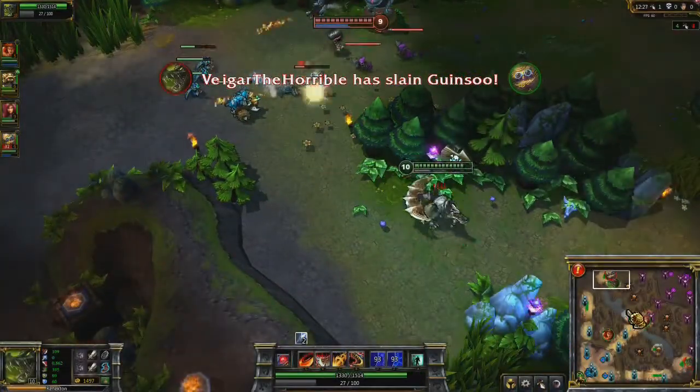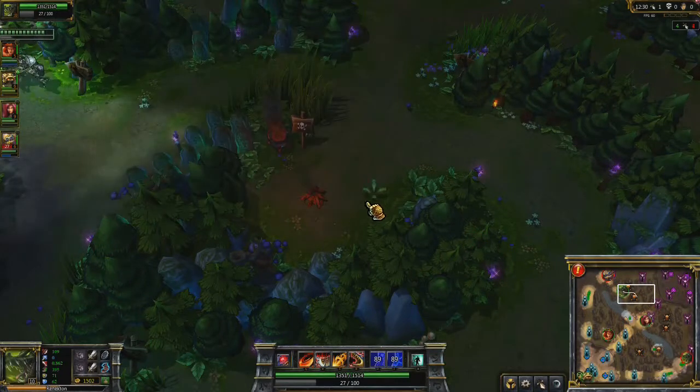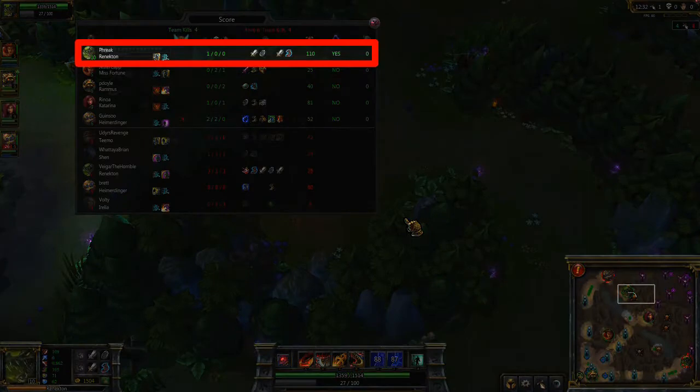Because you should always be able to heal yourself, you should be farming minions very quickly. While this is far from a perfect score, try to compare your minion kills against this mark: 110 minions by 12 and a half minutes.